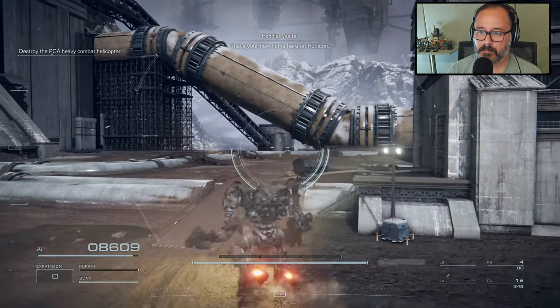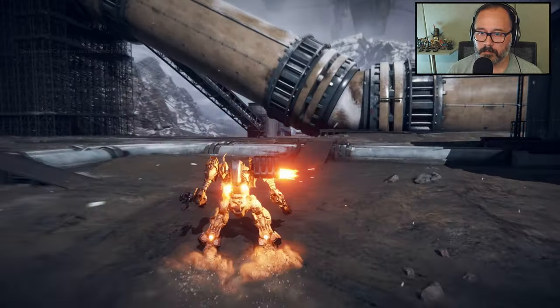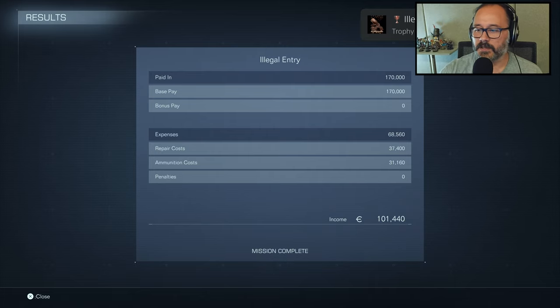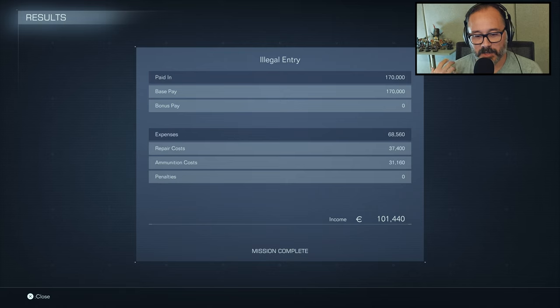Raven — that's your new name here on Rubicon. That boss fight initially seemed like it would be long and drawn out, figuring out the patterns, but if you play your cards right it goes super fast. Third or fourth attempt — you'll see it in the edit. Expenses: 68k, probably because I died.